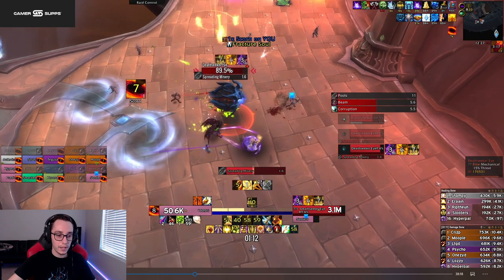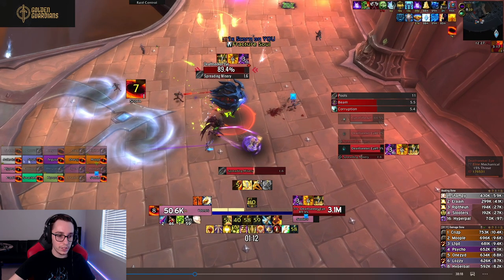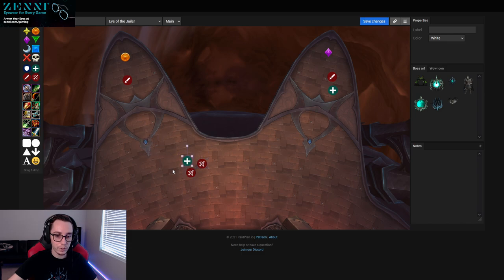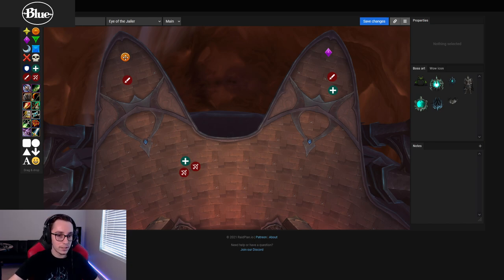As soon as the debuff applies, every single ranged DPS gets the orange debuff. So you're going to have half your melee on each side and all your ranged DPS on one side. You don't actually have to be that close — as long as you're more than halfway to whichever add you're closer to, you'll get that debuff on the first tick. The orange add gets dragged to the back, melee follow. Tanks stand here, the purple add does the same — drag it to the wall, melee and healers stand there.